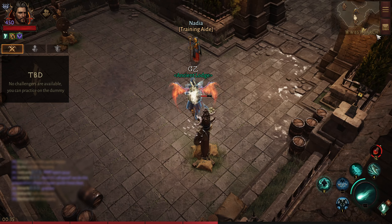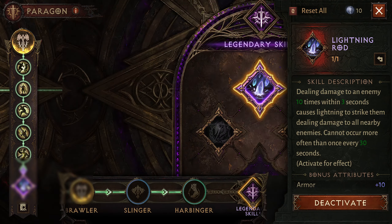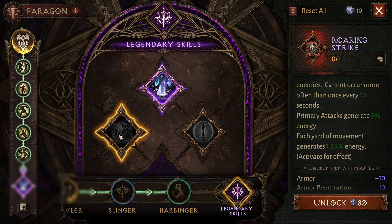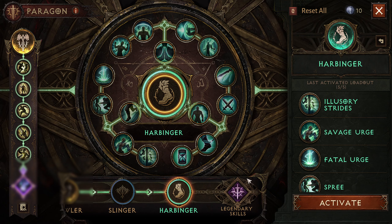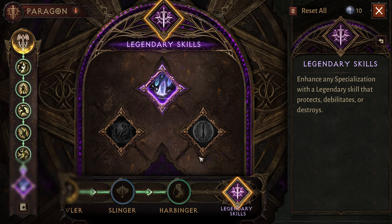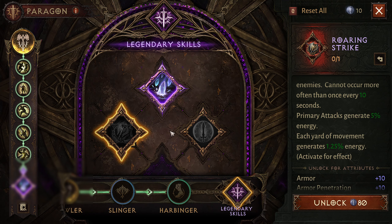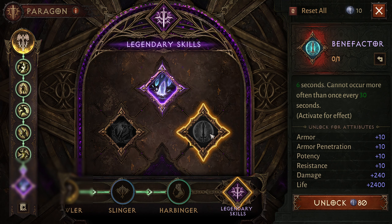What's going on guys, it's JZ, welcome to my channel. Time to talk about the legendary skills for Paragon that cost 80 paragon points. There are three available at the moment, and the next time a new paragon tree comes out, there will be three more. For now we only have three: Benefactor, Lightning Rod, and Rolling Strike. They are good but in specific scenarios — it depends on what you are playing.